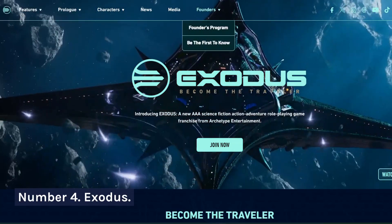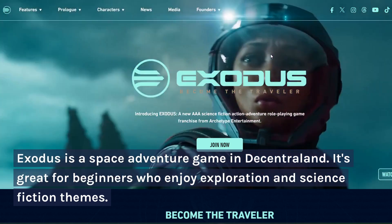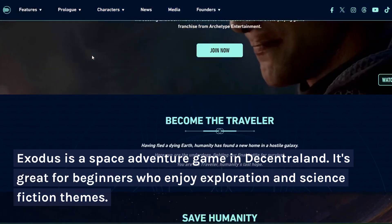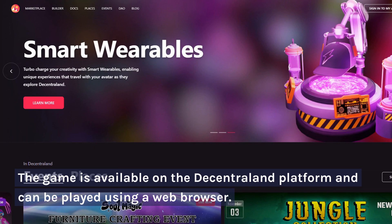Number 4: Exodus. Exodus is a space adventure game in Decentraland. It's great for beginners who enjoy exploration and science-fiction themes. The game is available on the Decentraland platform and can be played using a web browser.